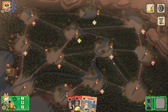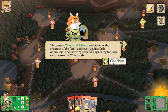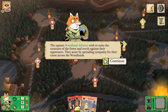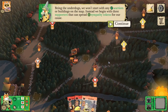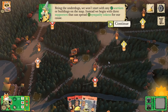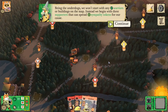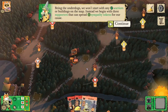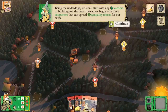So we're going to watch the cat setup again. The upstart Woodland Alliance wish to unite the creatures of the forest and revolt against their oppressors. They score points by spreading sympathy for their cause across the Woodland. Being the underdogs, we won't start with any warriors or buildings on the map. Instead we're going to begin with three supporters that can spread sympathy tokens for our cause. We only have ten warriors and they don't even start on the board, so they're more of an insurgent faction than a military faction.